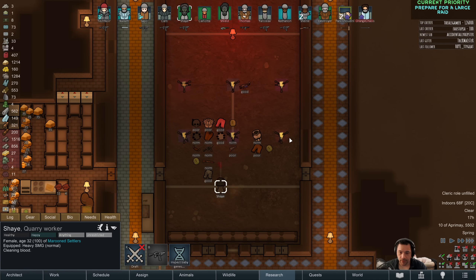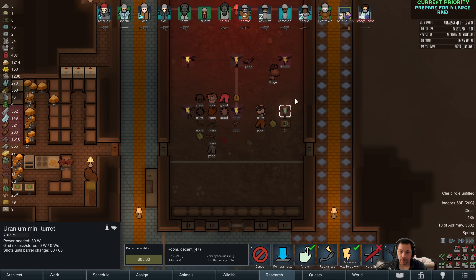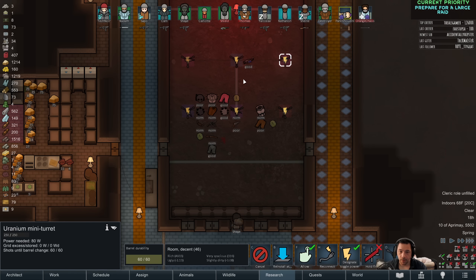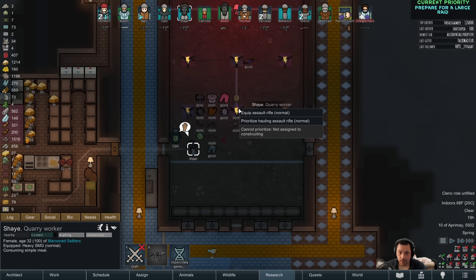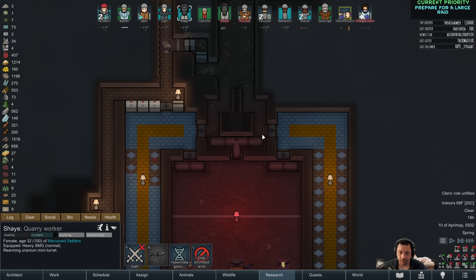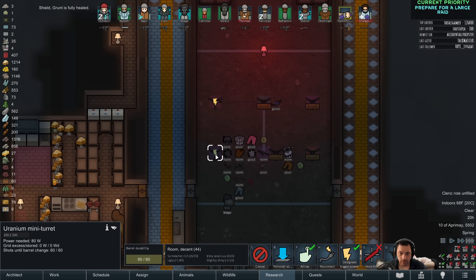Once these turrets have been reloaded a little bit more, I'll uninstall them. You can't rearm a minified one. These turrets have been really effective, soaking up damage and keeping us safe. The raiders don't stop here anymore because of the barricades, so all good techniques being put to good use.